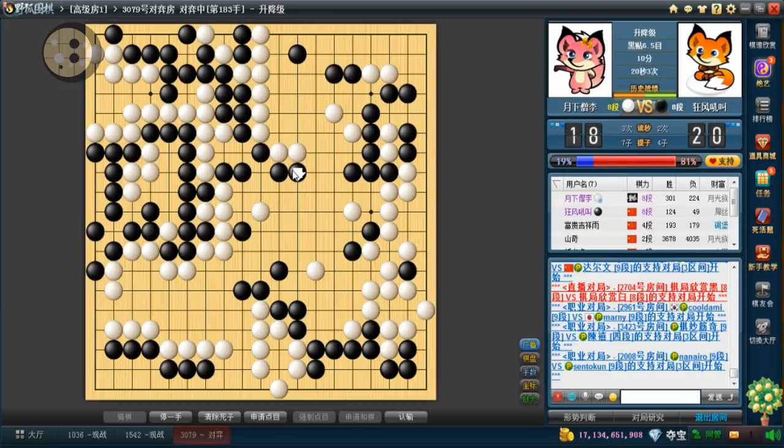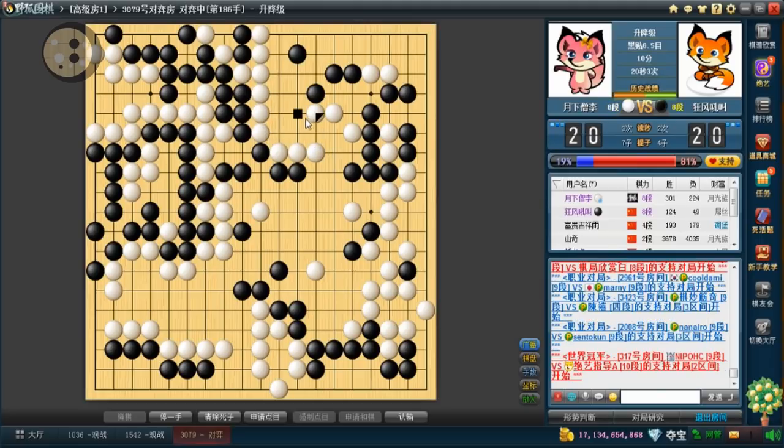From this game you can really see that thickness is super important. When you have strong shapes, a lot of points are kind of built in — you kind of just gain points from really nothing. But if you're weak, you have to connect back, and all connections are zero points. This is definitely very big. Right now the center is just no man's land — no one's going to make any points there, so any little bit of points I can get on the side is going to be worth something.